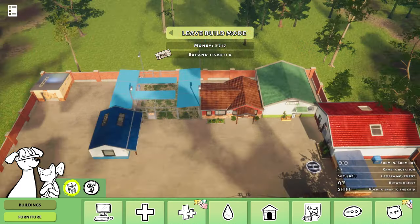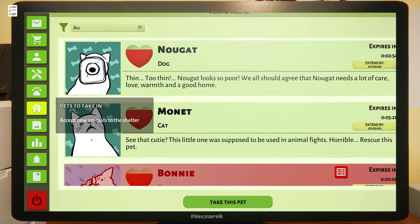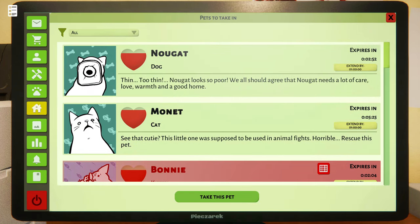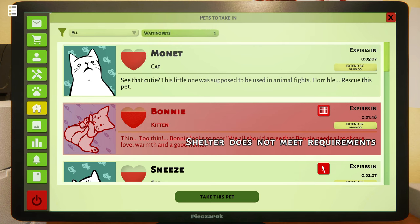Let's start small, baby steps, and see what pets are available. Oh, we have a dog named Nougat. Nougat is too thin — Nougat looks so poor. Nougat has a slice of bread on his head but we're going to take this pup in and just leave his name. Nougat. And then we're going to take Monet. Hopefully we'll make us some Monet.